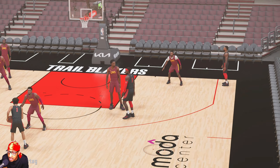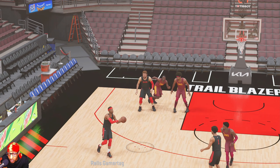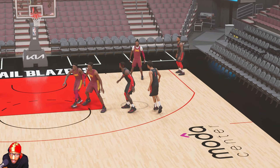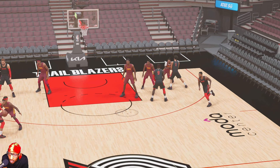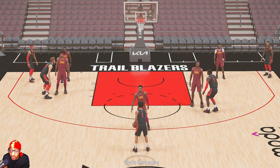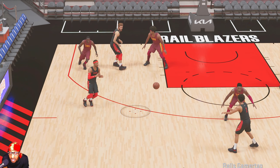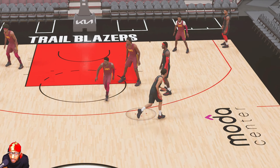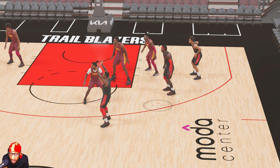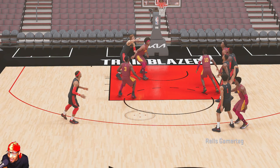Dame starts over in the corner and Simons has the ball at the top. Josh Hart gets a down screen from Nurkic and comes out to the wing — a lot of times you'll have that shot available. If you hold the ball and let the play run, Dame gets two screens and comes out to the top of the key for a three. You can also get a three with Simons, or whoever starts with the ball. Dame and Grant will screen for Simons and he comes out to the top for a three as well — that's another option.